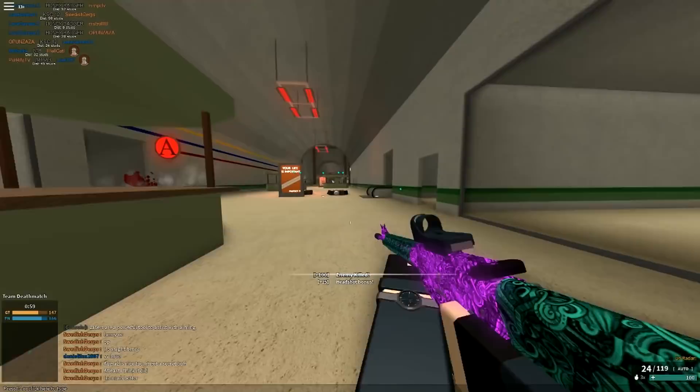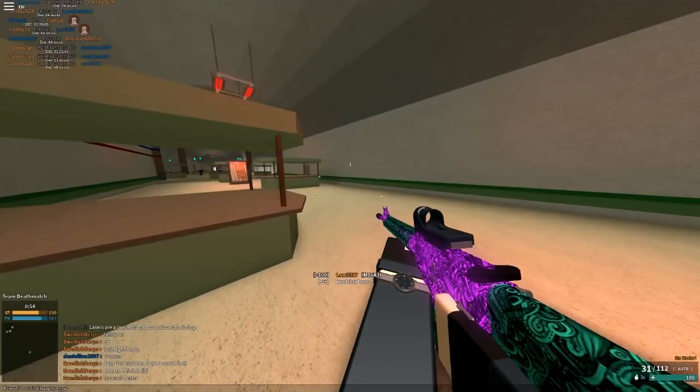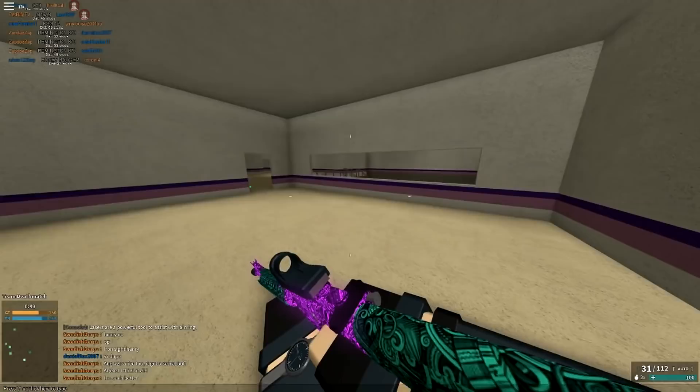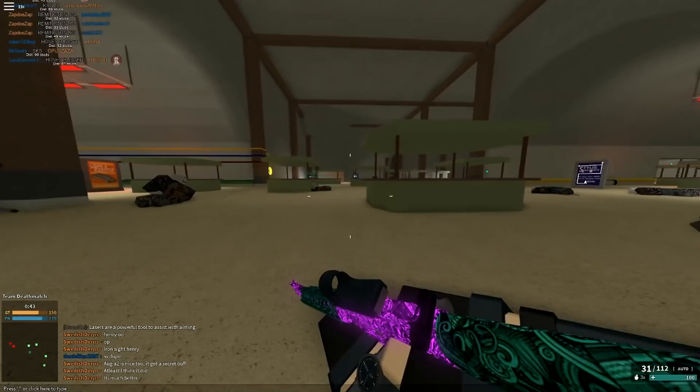These hollow points are OP though — it's definitely a lot stronger up close. So if you guys want a more close-quarters assault rifle, you can definitely put hollow points on it and it'll kill probably faster than a submachine gun itself. I actually forgot all about the ammo types.